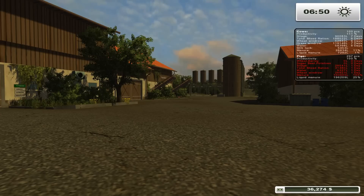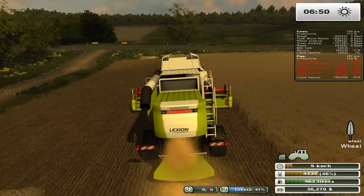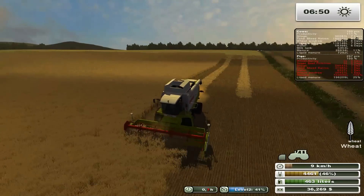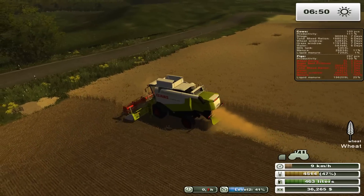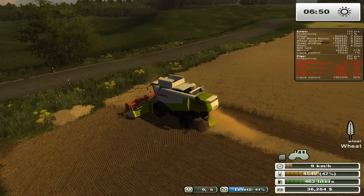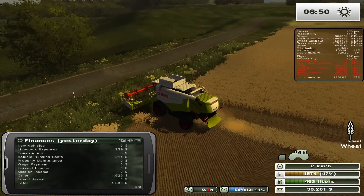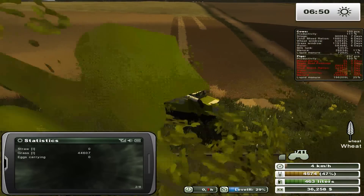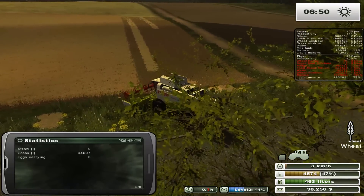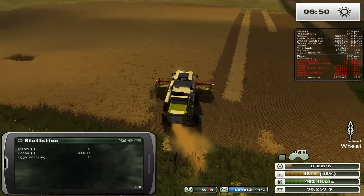Welcome to this edition of Let's Play Farming Simulator 2013 on the Bairn Farm. We've got a couple things going on today. We are currently harvesting our wheat — I got it ready last episode and already started the harvester. The reason I chose wheat is because we actually needed some straw, and we do not have any straw at the moment, so I figured we should capitalize on growing some wheat to get some.